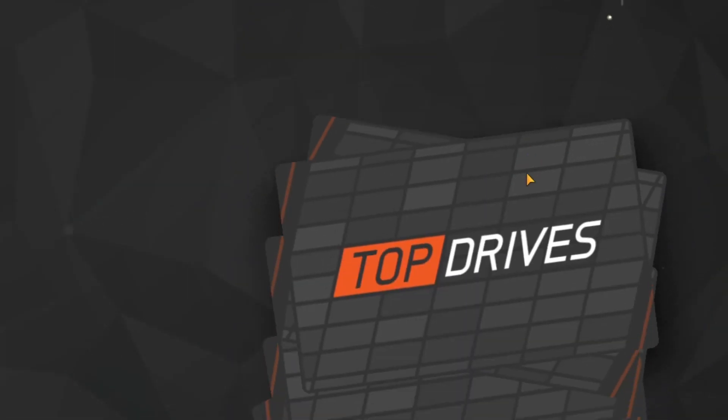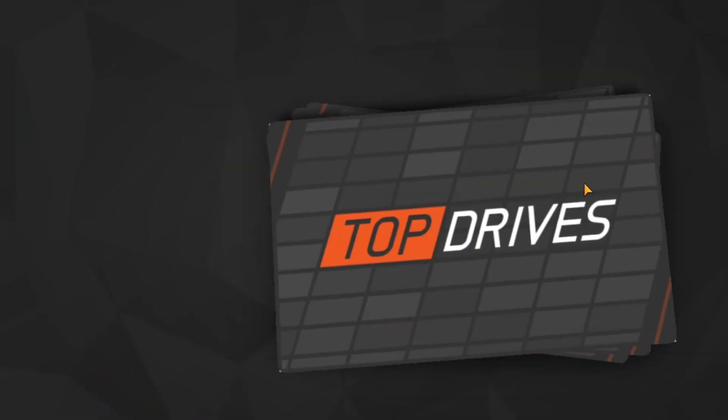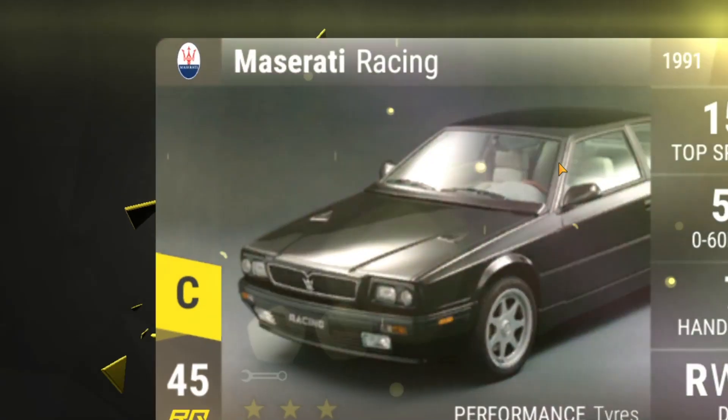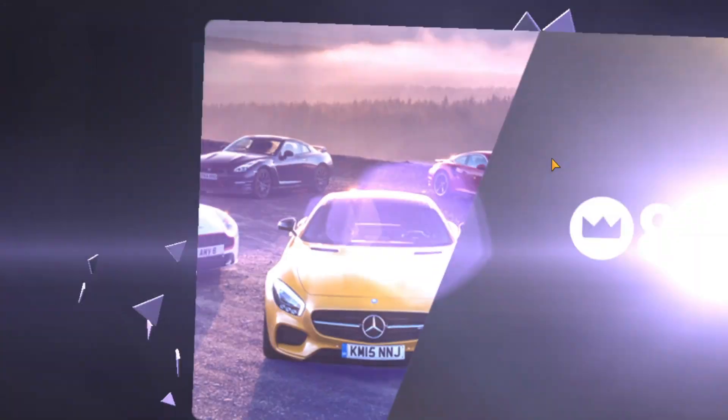Let's see what we can get from the ceramic. Perhaps something good. We have the Suzuki Splash, the TBS, the TTS-4, the Mazda BT-50. And finally, the Maserati Racing. Nothing special, unfortunately, from any of these packs.